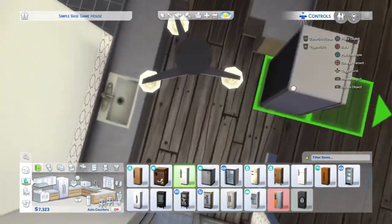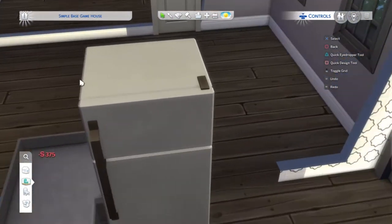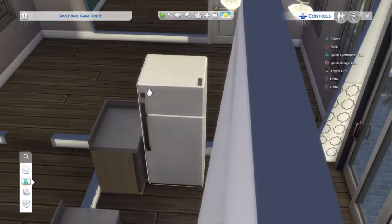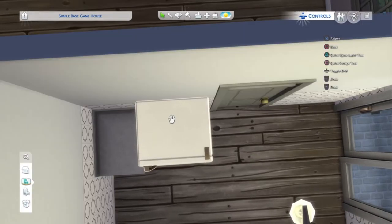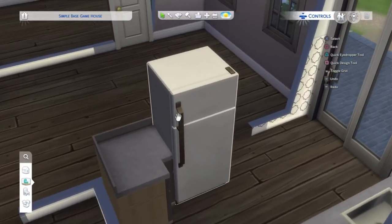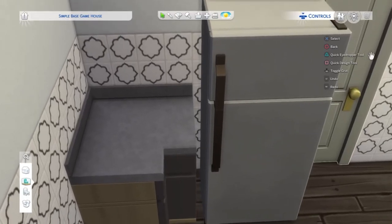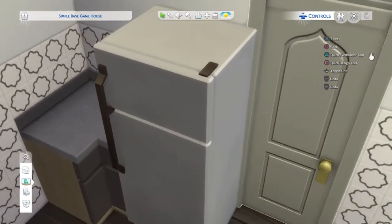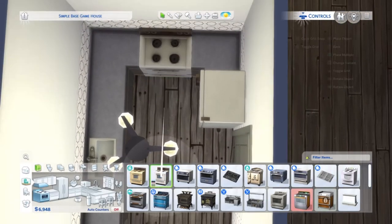I'm going to keep the kitchen pretty simple — I don't think we need a super fancy kitchen. I really like this fridge. It might be the most basic one, probably the cheapest, but it's one of my favorites — it's white with this brass almost handle. By default, placing the fridge down there's this gap here and I hate it, so I always use free placement and move it myself. As you can see it's clipping into the door, so at this point I would just shuffle the door down.